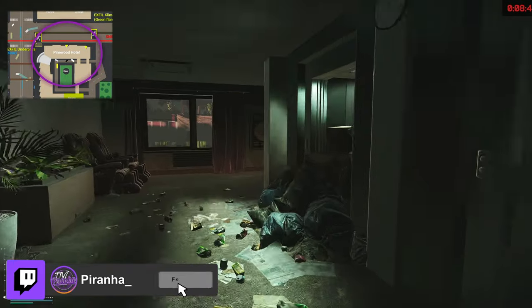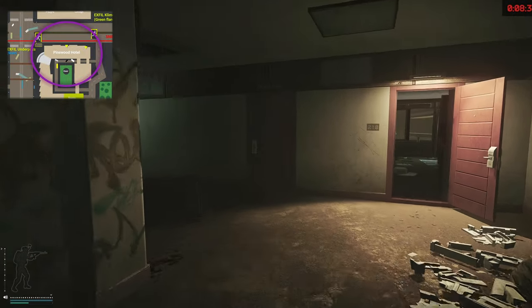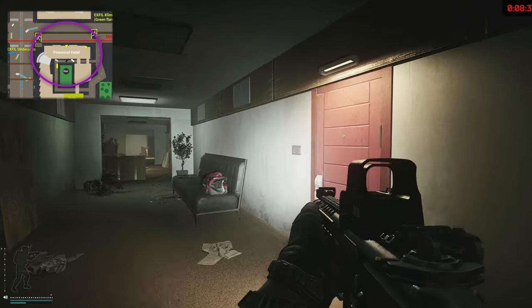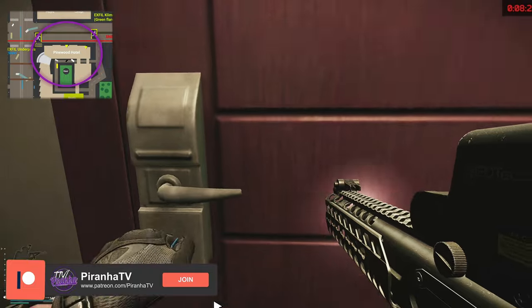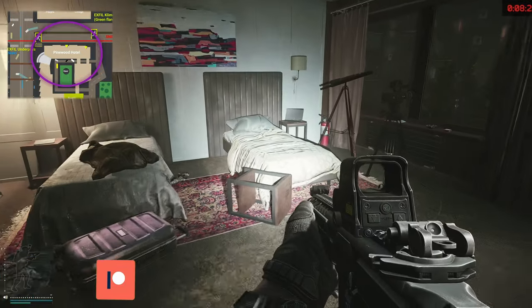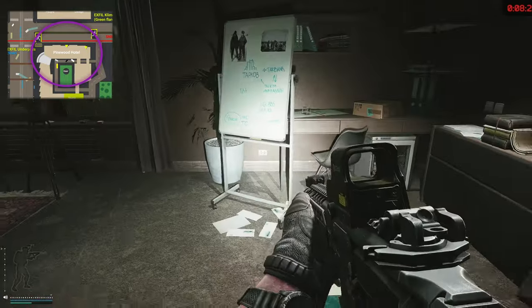Continue following it around to the right-hand side. This corridor right here on the right-hand side — the door is just here. Unlocking this door, inside this room does have loose loot as well as a suitcase that is locked too.